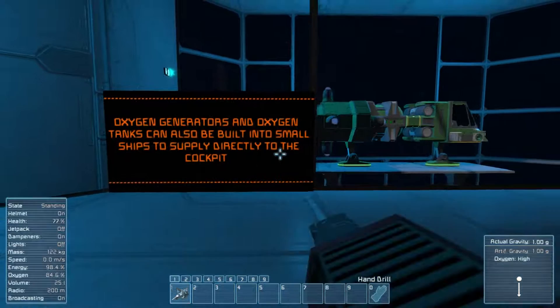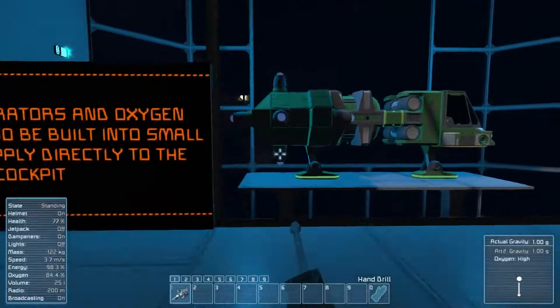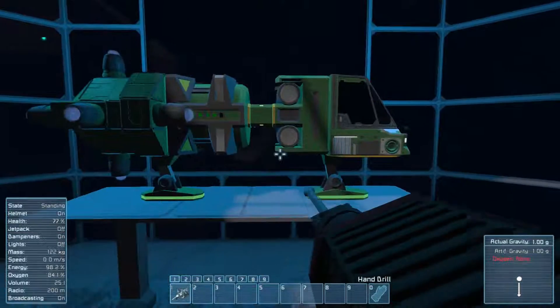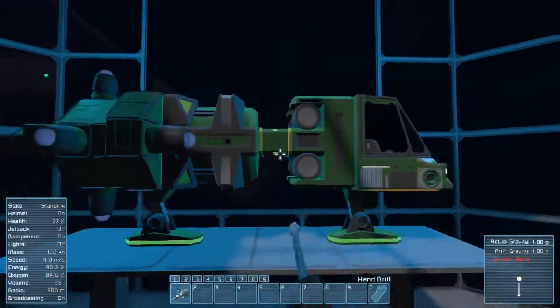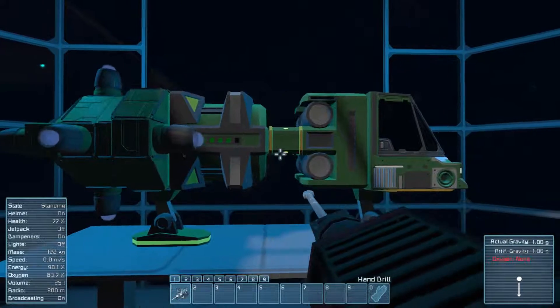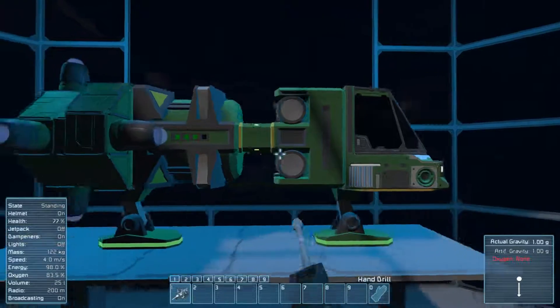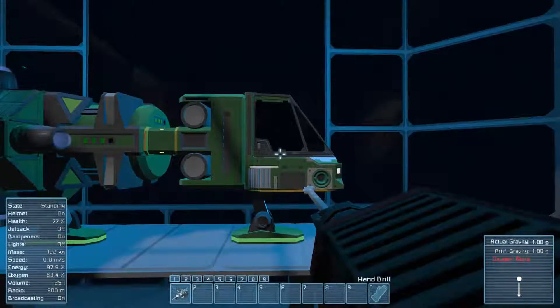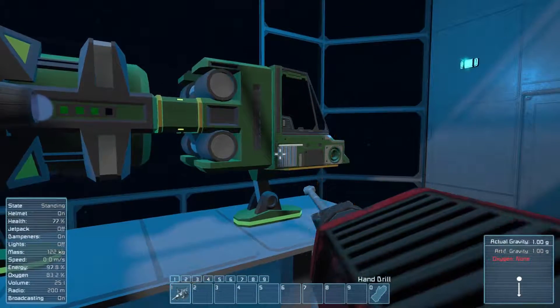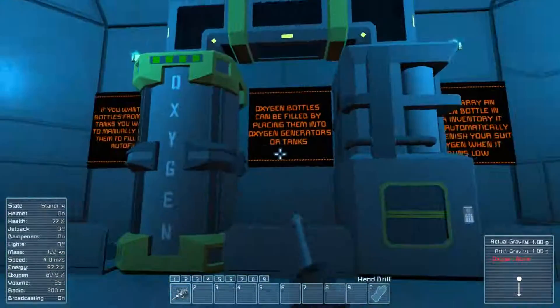Oxygen generators and tanks can also be built into small ships and supplied directly into the cockpit. This is a small little ship, and that's showing you the oxygen generator — with an oxygen tank, conveyor, oxygen generator, and of course hooked to the cockpit. I guess it all works together. I feel like that's an oxygen generator. I haven't built them on a small ship before.